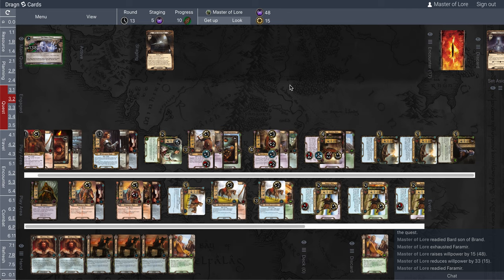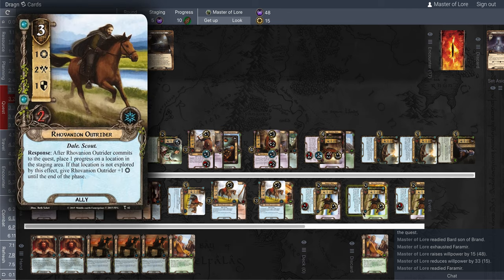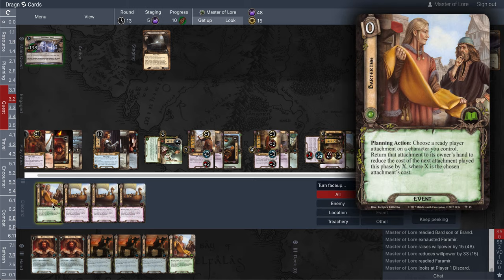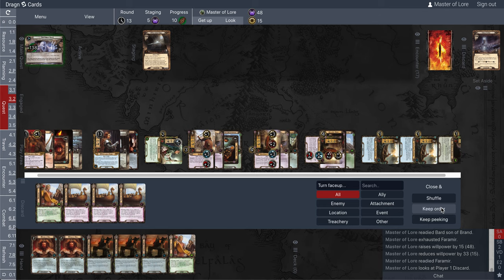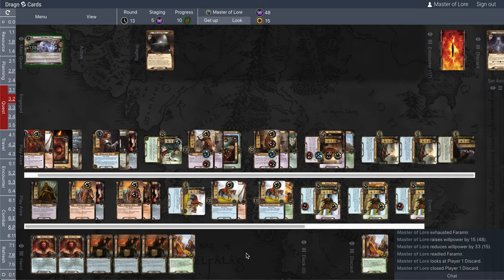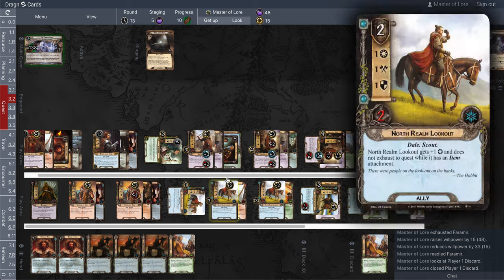I'm at a point where I've drawn my whole deck and played all my cards. It wasn't that hard to do so. I've only lost the events that I've played, nothing else. I'm sitting on three Tests of Will, and the treacheries weren't even really bad enough to require cancellation.